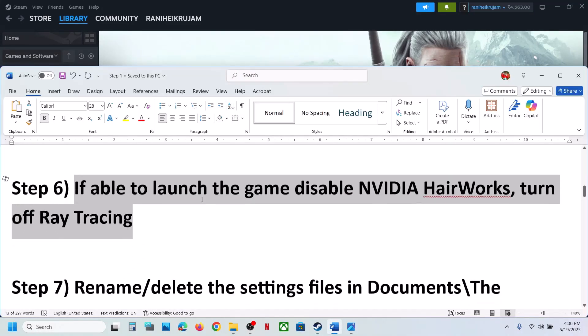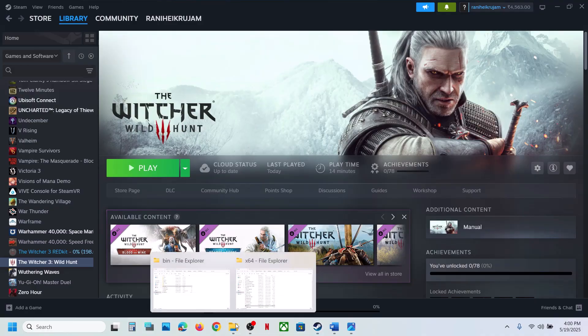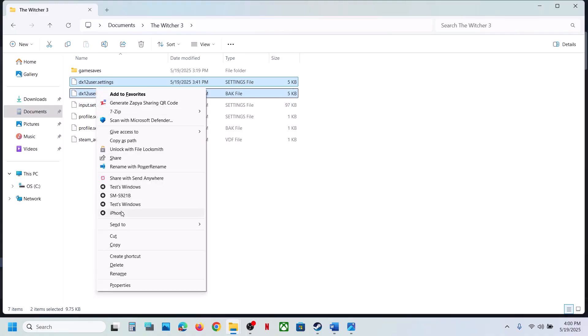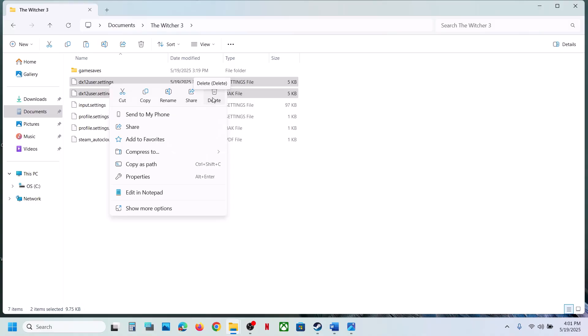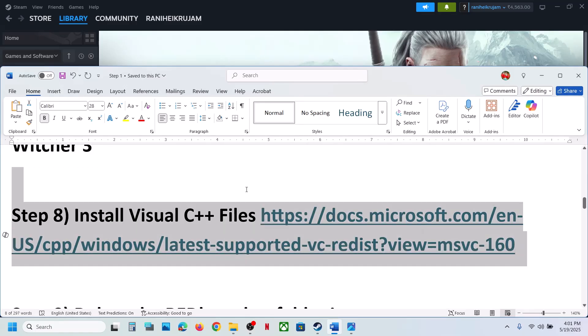The next step is to rename or delete the settings file in the Documents folder. Open File Explorer, go to Documents, open the Witcher 3 folder, and you will see the DirectX settings file. You can either rename it or delete it. It is recommended to create a backup first — copy the files and paste them to the desktop — then delete the settings files and check.